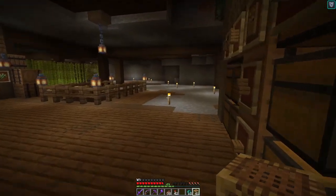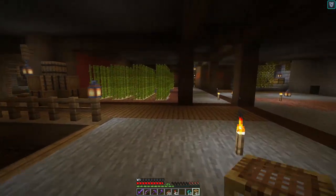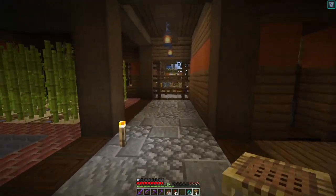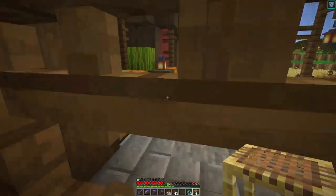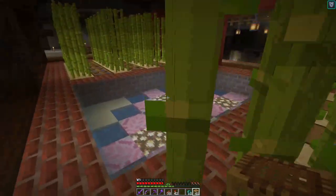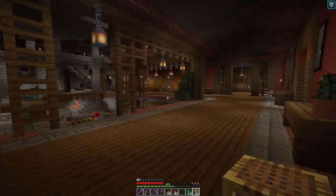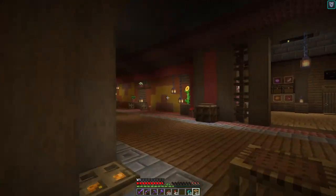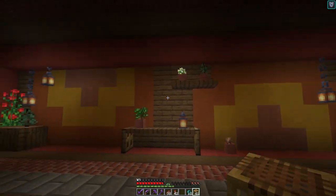This is another part that is currently work in progress — let's not talk about it too much. This is just some basic utility farms. The side entrance, so to speak. There are little murals in the floor and on the walls. I really like that stuff — colored terracotta. I can do so much with that.